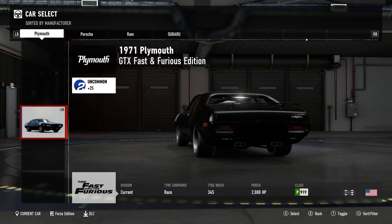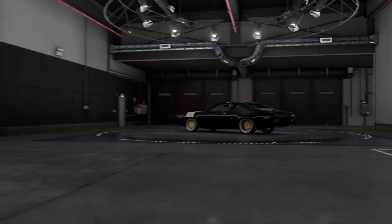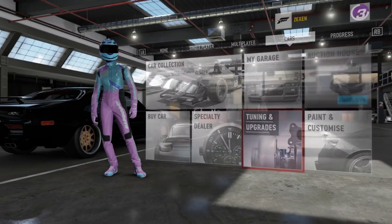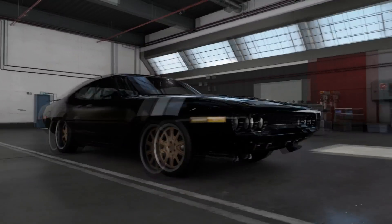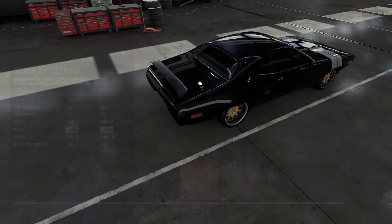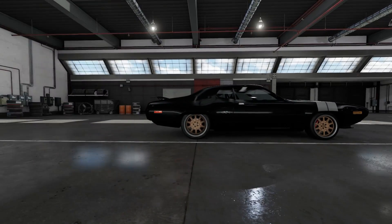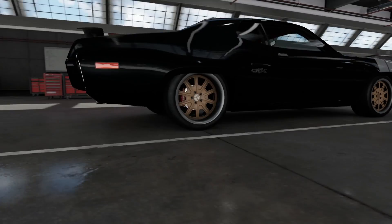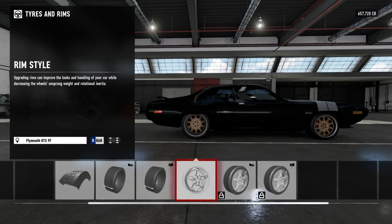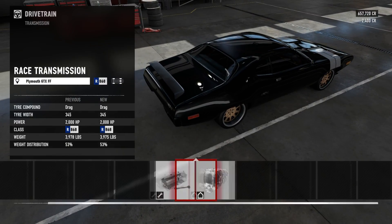Someone actually recommended me to drive this in my stream — I didn't know it had 2,000 horsepower. It is ridiculously fast, but if I had just put it back to stock there's not really a lot you can do with it anyway. We're going to fully upgrade it, take it out to the drag strip, and see what kind of times we can pull compared to the Dodge Dart. This very well may be the fastest drag car in the game already found. Might be wrong, but you never know.